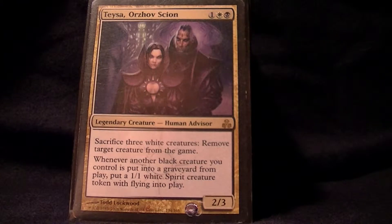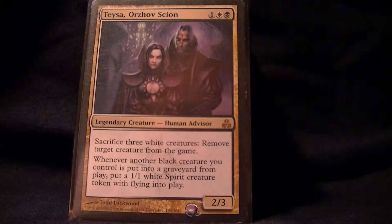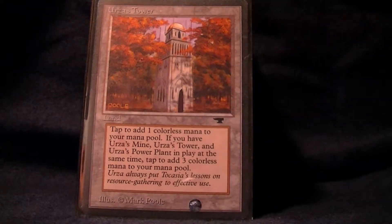This is an EDH deck. It's Teysa, Orzhov Scion. It's not too bad of a general — I use it for the infinite combo. It's decent on its own. Sacrifice three white creatures, remove target creature from the game. It's not going to happen too often. The second ability is useful sometimes: whenever another black creature you control is put into a graveyard from play, put a 1/1 white spirit creature token with flying into play. Now let's take a look at the deck.